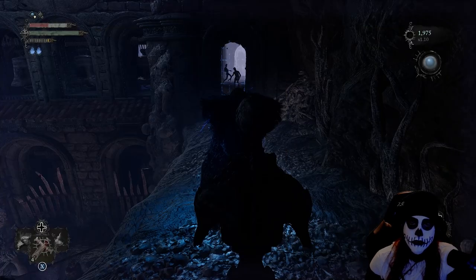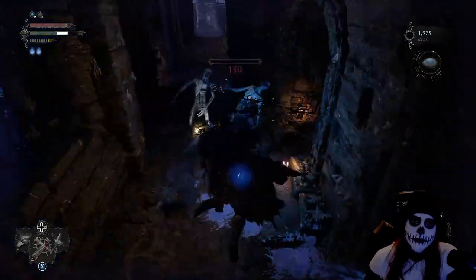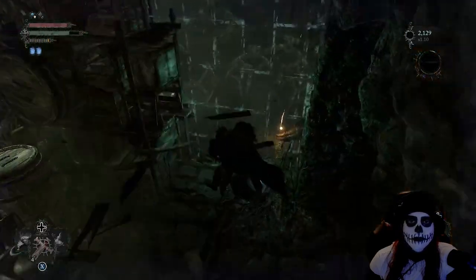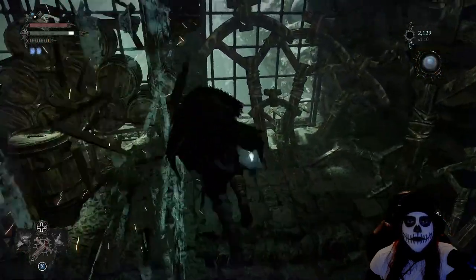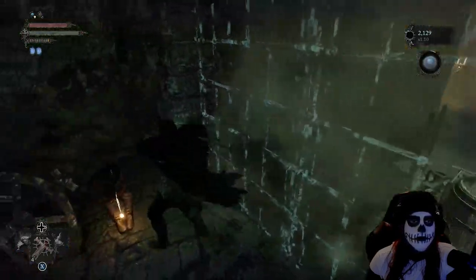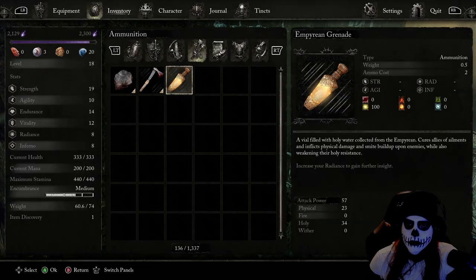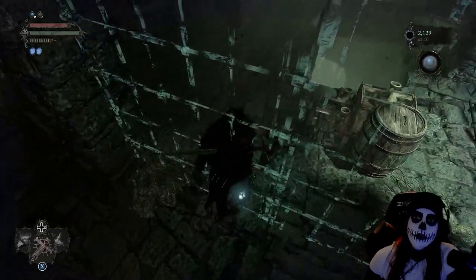Just over here we'll actually get some vertebrae, which we can consume in order to get a passive regeneration of soul flays over time. From this point we'll jump to the other end — there's another one of those barred-up sections we can move through in the umbral — and we'll actually get a grenade that is effectively like a holy hand grenade. It'd be funny if we had some rabbits to deal with inside this game — some people might catch that reference, let me know in the comments.